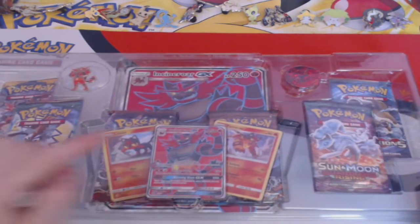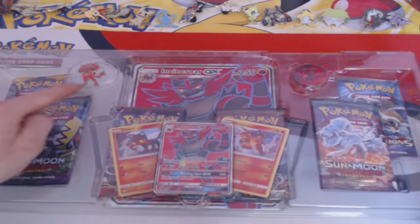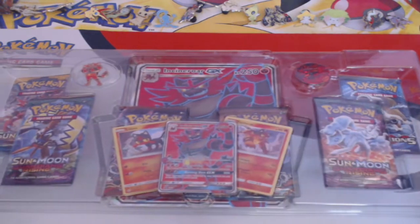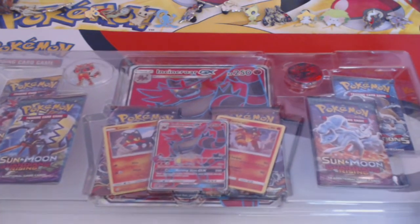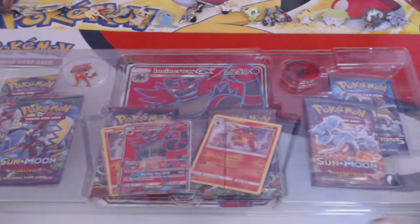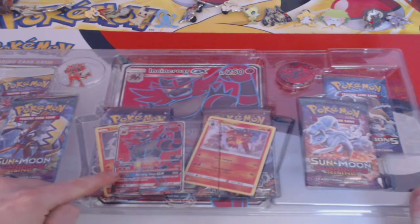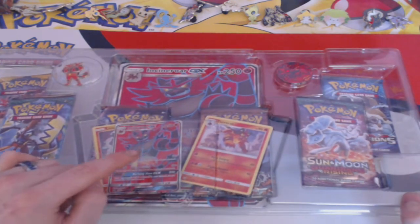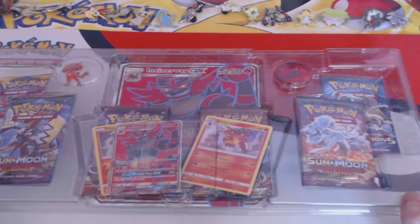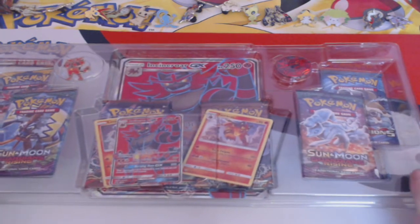We have six booster packs, a coin and a pin, and a jumbo card. I'll show everything in bigger detail when I get it out of the plastic. I lifted it up slightly and already the promo card has come out, so I don't have to push it out of the plastic and possibly damage the card.